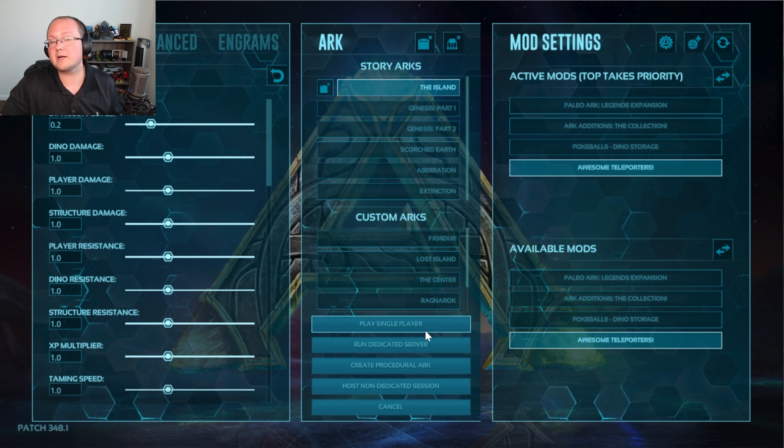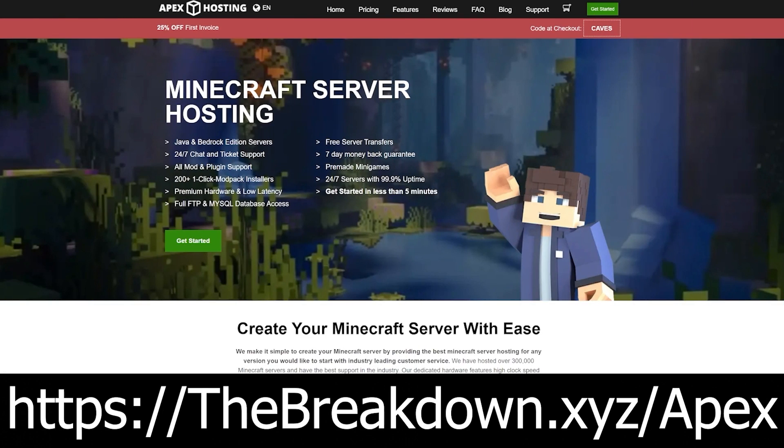Now, if you do want to run this on a server, we actually recommend Apex Hosting. Go to the first link down below at thebreakdown.xyz slash Apex. Start your very own ARK server — 24 hours, seven days a week, always up and running, amazing hardware, and 24-hour, seven-day-a-week support as well. So if you want to start an ARK server, check out Apex Hosting at the first link down below.